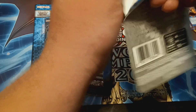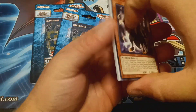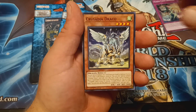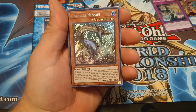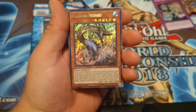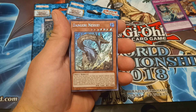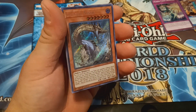Let's see if we can get a Secret Rare out of this — would be nice. We have Ring Trainer, Dealer's Choice, Crusadia Drake. Just like I said, we have a Danger Nessie — Secret Rare! That is beautiful.